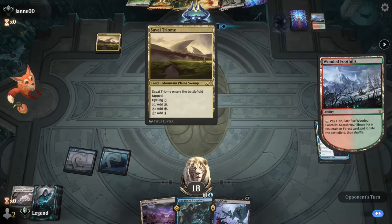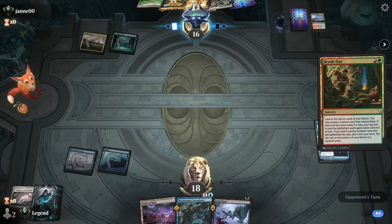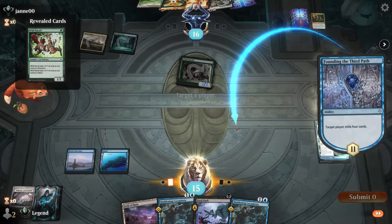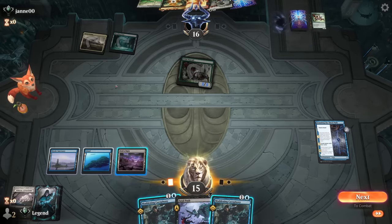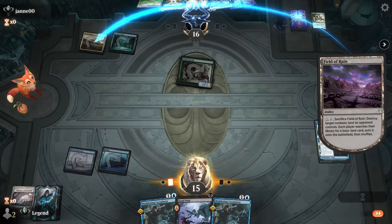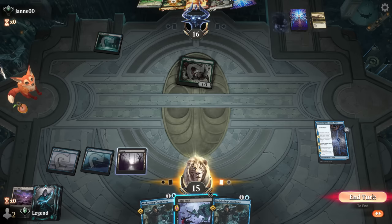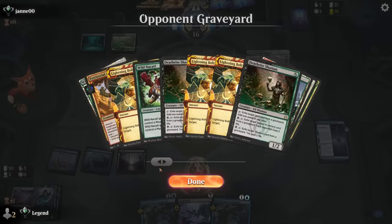Field of Ruin hitting their Tri-Land is going to slow them down a little. Breakout can maybe hit a Bowmasters or a Wild Nacatl — goes for a Nacatl. Milling the opponent, and I'm not opposed to using Field of Ruin on Savai Tri-land right now. Get our Swamp, have Fatal Push at the ready, and next turn we can get back Glimpse. Opponent's out of basics, so Wild Nacatl is just a 1/1 — not very threatening. We must have milled their only basics.